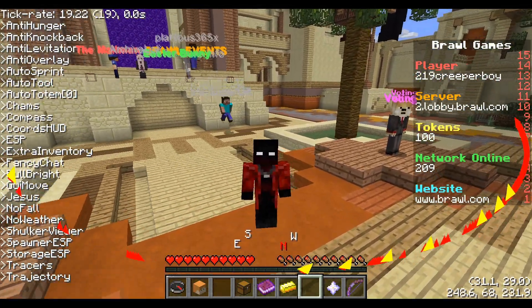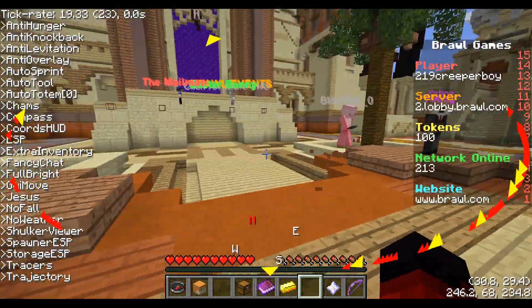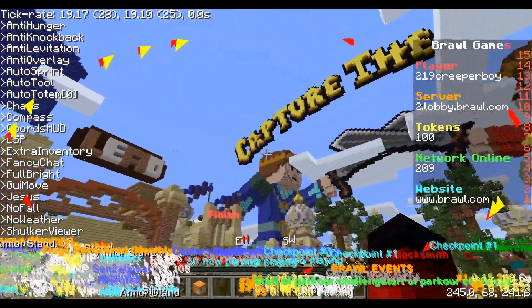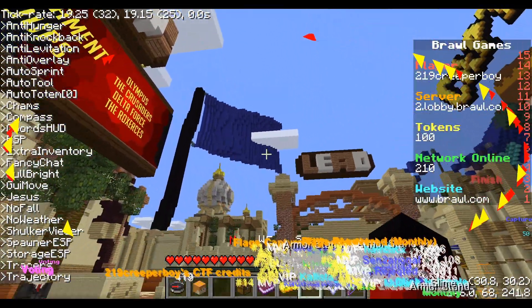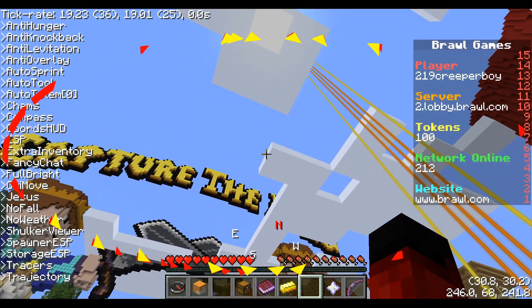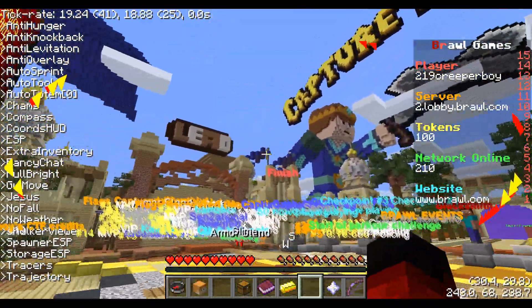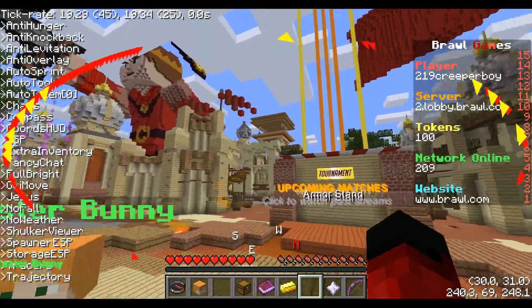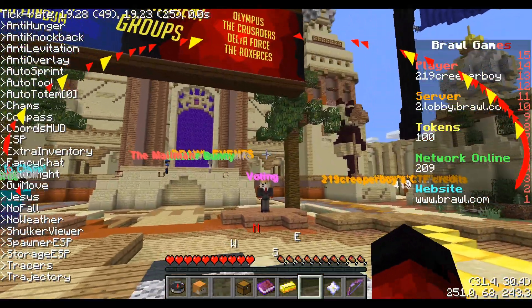We are back and we are in the server. I'm going to turn it on and you're going to notice a difference. By the way, if you're wondering what these arrows are around my view on my screen, that's just the ESP for this client. I don't really like the ESP for this client — I think it would work better on anarchy servers — but it's an okay ESP, does its job.